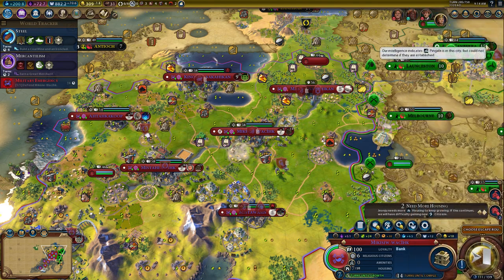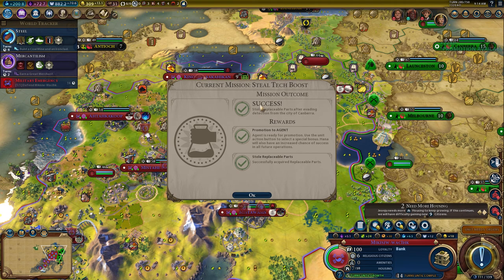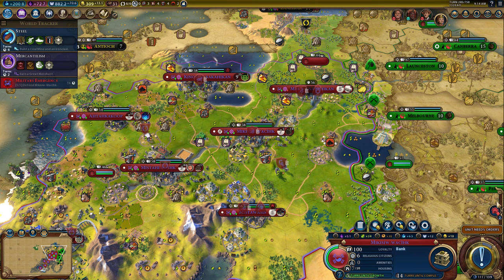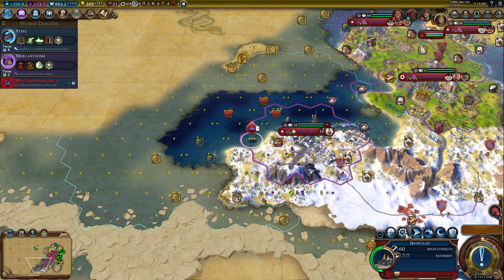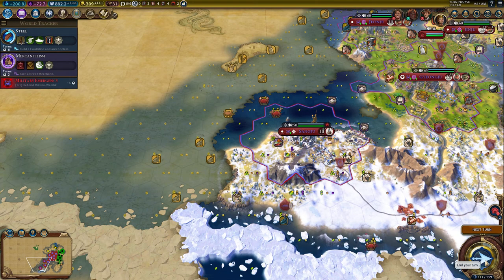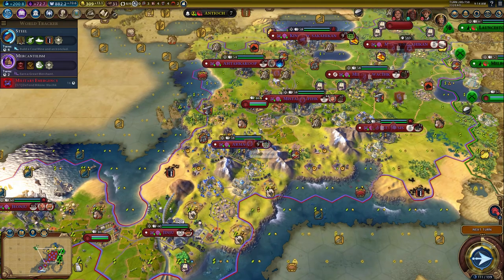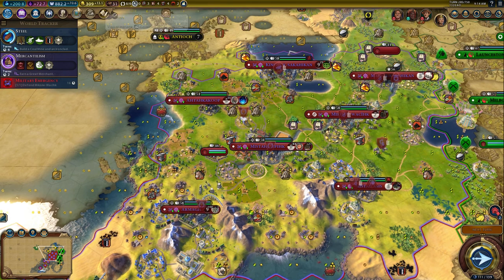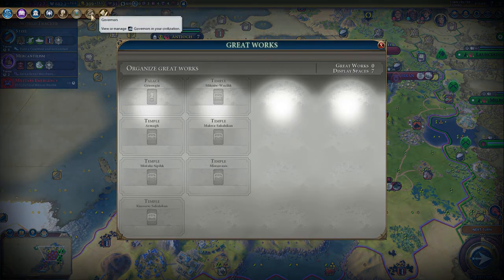Let's go ahead and grab our bank to help our gold situation. We stole replaceable parts - nice. Let's just put you on auto-explore; you should be the most advanced unit out there. I wish I didn't have this religion because it doesn't let you buy anything good with faith.